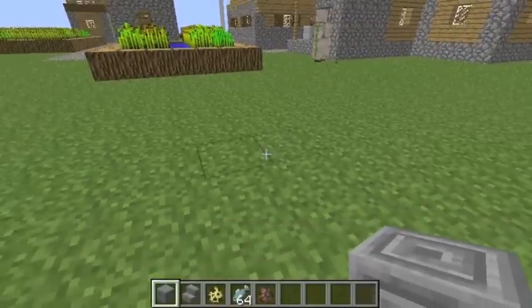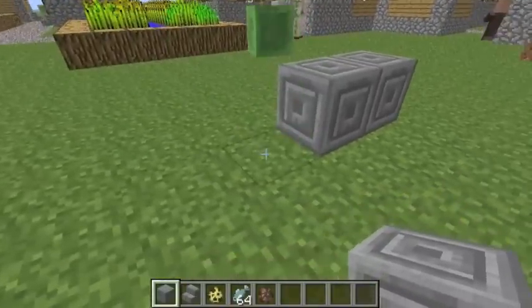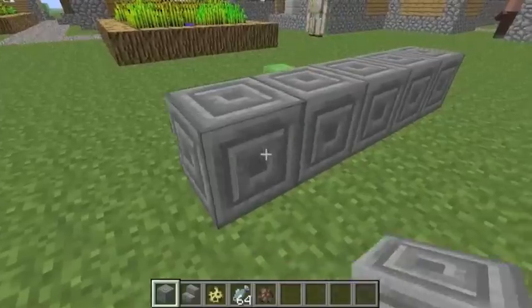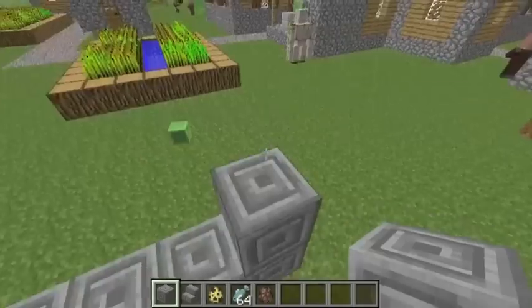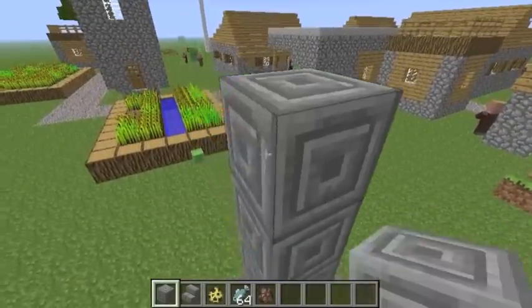First off, when you get 1.2, you get a new brick. They're called stone bricks. They look pretty cool — probably my new favorite brick, to be honest. So yeah, you got a new brick you can build with.